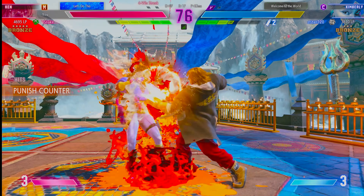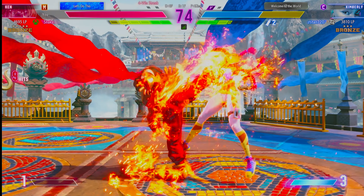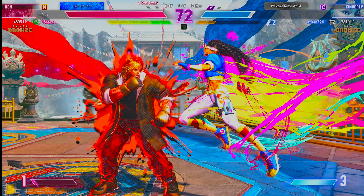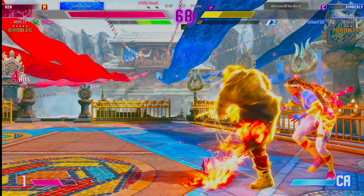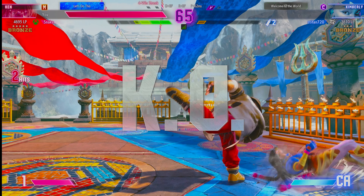Good heads-up decision opting for the drive impact. Shippo Junrai doing the business. Using the super can open up huge chances — Shippo Junrai hits. Good damage option. There's the drive impact that's going to lead to a juicy punish counter. Both fighters planning something? The corner throw ends it.